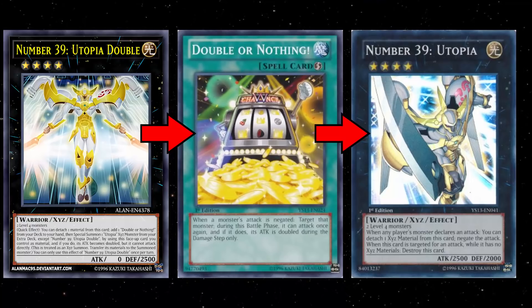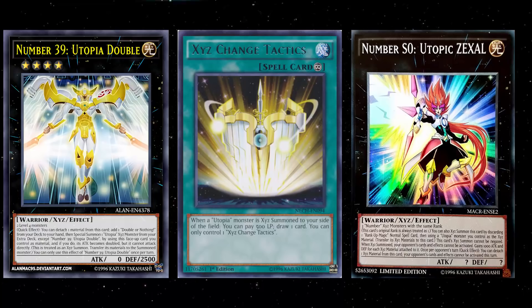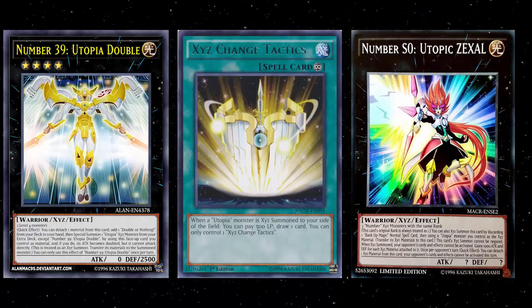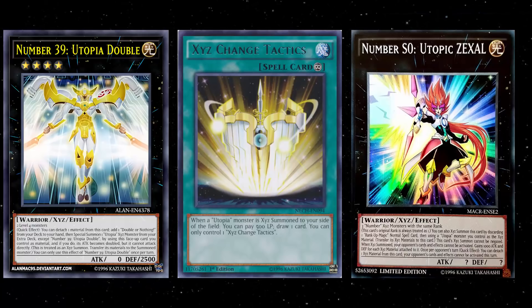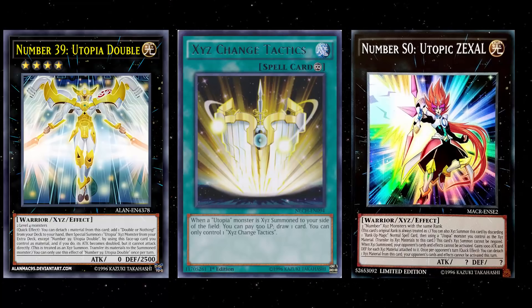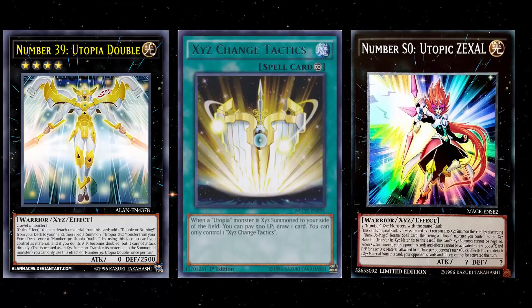Utopia can now go second effectively and have a legitimate win condition. This is nice because they've always had the ability to go first — play XYZ Change Tactics, a card that lets you draw every time you summon a Utopia XYZ monster, drawing anywhere from three to six cards in a turn. Generally you'd draw a rank-up and go into your Number C Zexal, kind of like a Shockmaster-type stun, and kill them next turn. But now you have a way of going second — your Number C Zexal isn't great going second, but you can now get a 10,000 attack monster on board just by summoning a Rank 4 XYZ and running a couple copies of Double or Nothing.